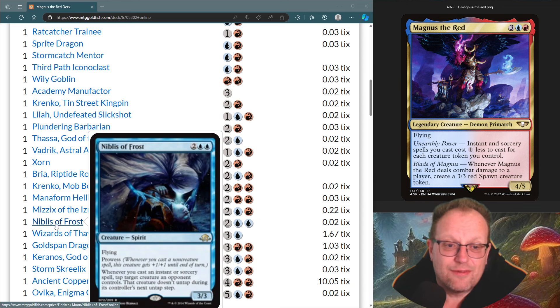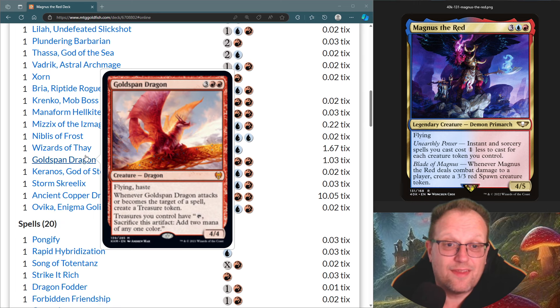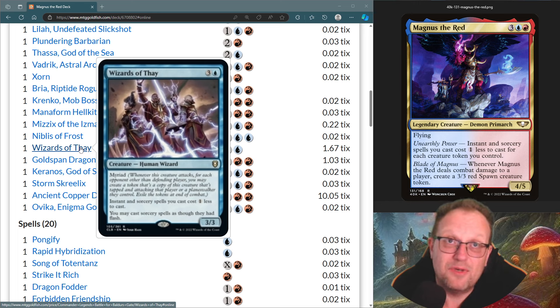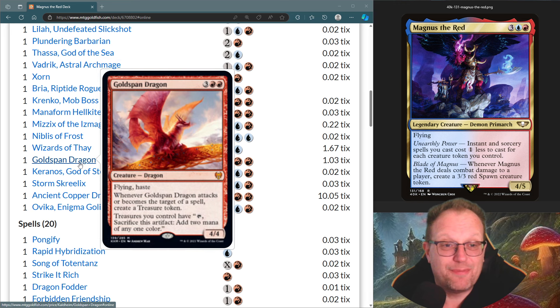Liblets of the Frost gives prowess and when casting instants and sorceries lets us tap down opponents' creatures — effectively putting a stun counter on them. Wizards of the Fae are here because when you attack you get token copies, cutting down your instant and sorcery spells by four plus tokens. With Magnus in play, that's potentially seven — sounds fair to me.